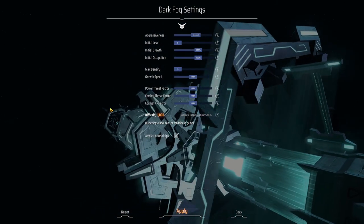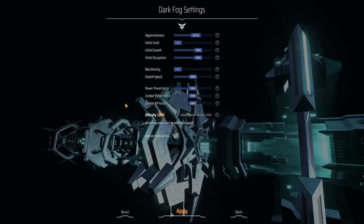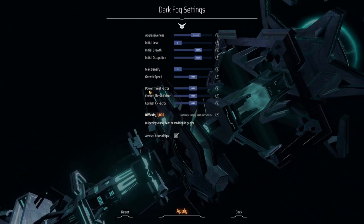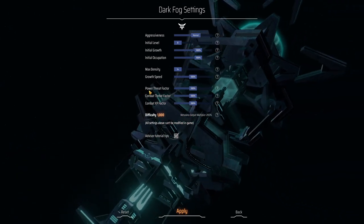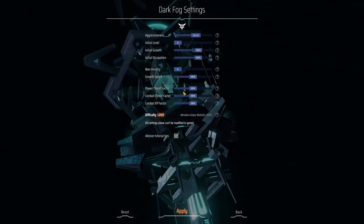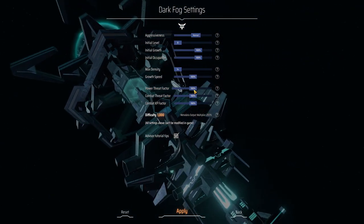For those of you looking for a more customized experience, you can set the Dark Fog to behave in whichever way you want. By default they will look at the power that your factory is consuming, and the more power you are consuming the more often you will be attacked. You can scale this up and down to get more or less attacks.